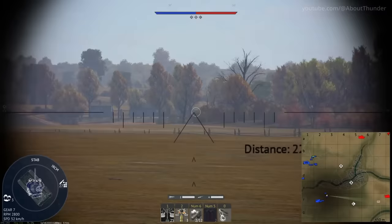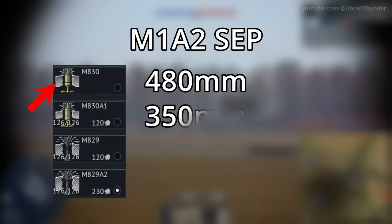Going back to tanks for a second, the amount of penetrated armor shown on AP shell icons actually differs based on their relative penetration power within the vehicle compared to its own shells.